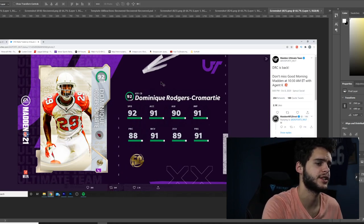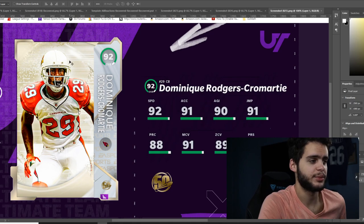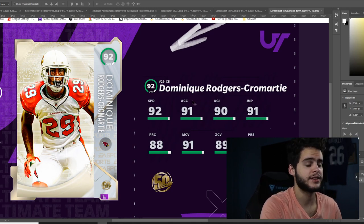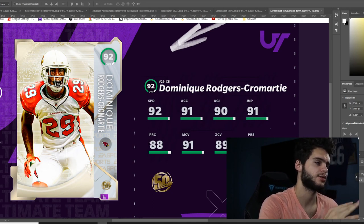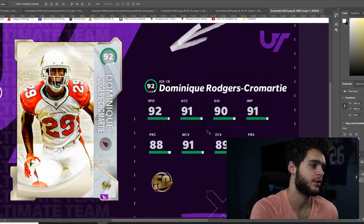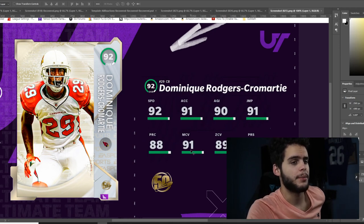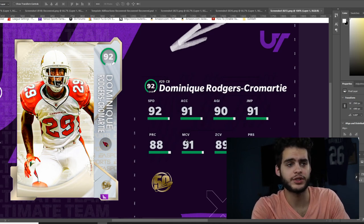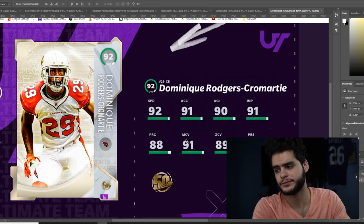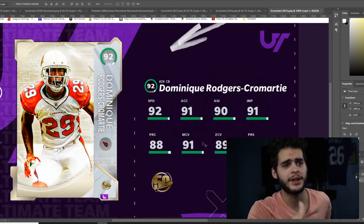Last up we've got DRC, which you guys probably saw yesterday. He's a 92 overall cornerback with 92 speed, 91 acceleration, 90 agility, 91 jumping, 88 play recognition, 91 man coverage, 89 zone, and 91 press. Powered up and chemmed up you can get up to 96 man coverage, 94 zone, and 94-95 press. With play rec above 90, 93 speed, and 92 jumping, this card is insane — the best cornerback in Madden. Make sure you go pick him up. If you need coins to pick up any of these cards, head over to Mutt Reserve down below and use code Poodle for an additional 15% off. Shout out to the noti gang — like, subscribe, and comment Poodle Squad. Enjoy the rest of your day, peace.